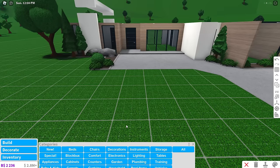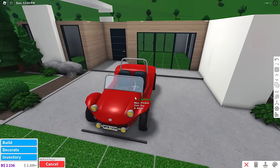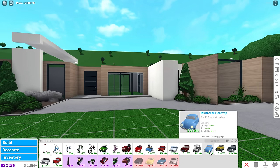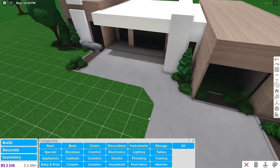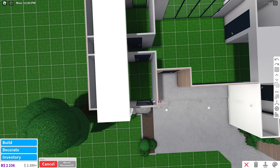One last thing I should probably add is a vehicle. I forgot I'm rich now so I don't have to worry about how much money I'm spending. Why can't I access inventory? It's okay, I don't need a car anyway.